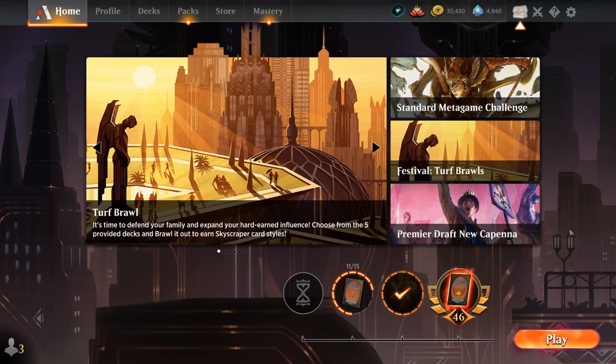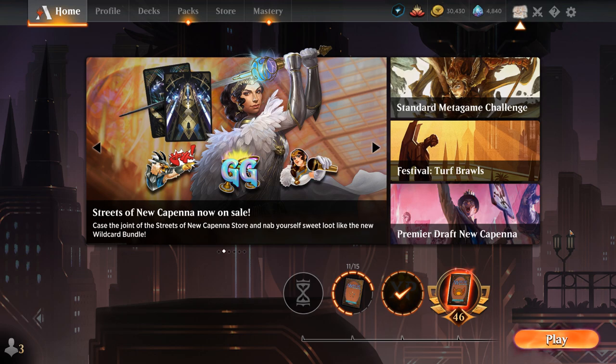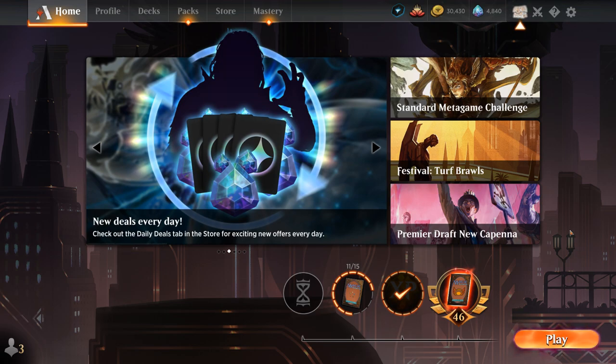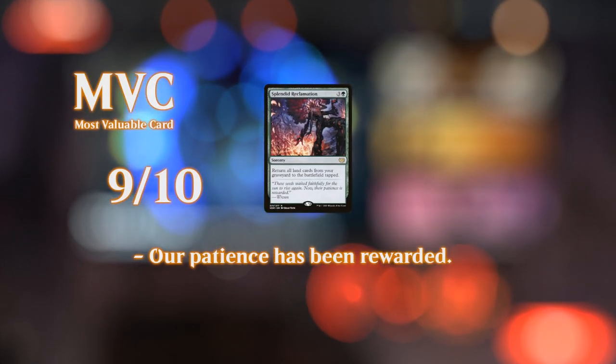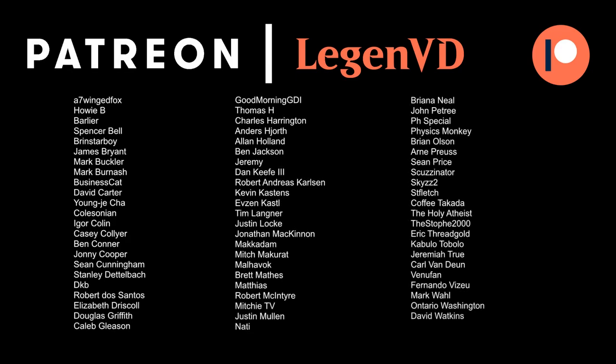Very happy with how the deck performed. The addition of Inspiring Overseer over some of the other flex slots I think has been a good addition overall. The win rate has been amazing in the play queue, so it may have what it takes to compete in ranked — but against all those removal piles and Esper decks it's probably not going to be our best matchup, as they'll have answers like Vanishing Verse for Felidar Retreat. If you're looking for a fun and relatively budget-friendly deck to do your daily quests, I don't think you can do much better than this one. Thank you for watching, hope you enjoyed, and as always have a nice day. Thanks to all my patrons — you can become a patron yourself at patreon.com/legendvd.